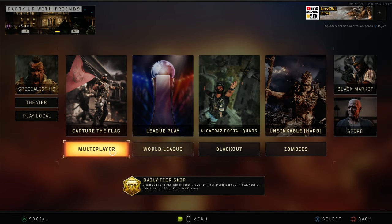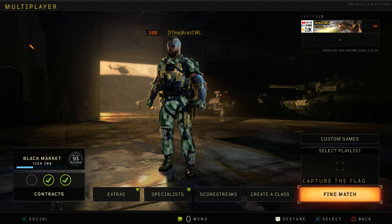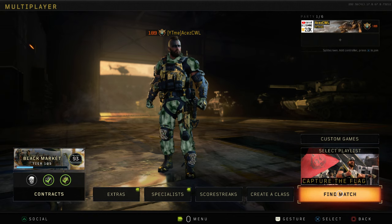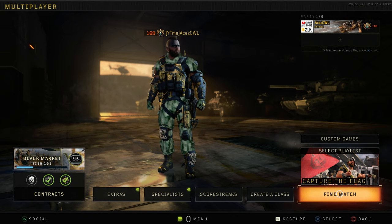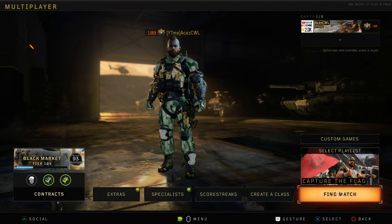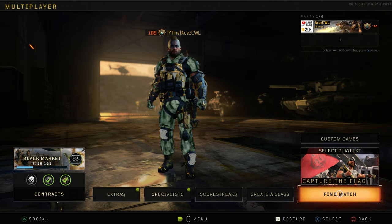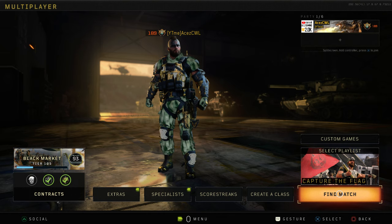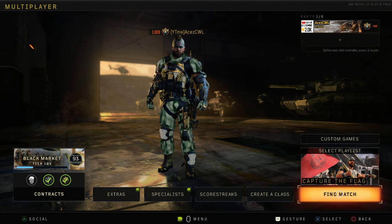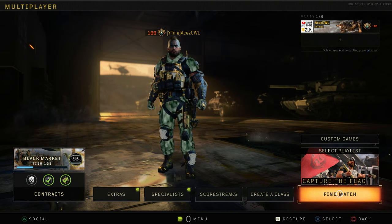Across all four modes, the contracts alone give you well over 20 cases per day, plus all the time-played progression. It's an absolutely foolproof method. If you put in the time and give it a little commitment, you can easily have 100 reserve cases in five days, maybe 125 if you're lucky with your contracts. And if you really want satisfying results, don't open them — save up for the next operation. Opening 50 at once feels so much better than one at a time.